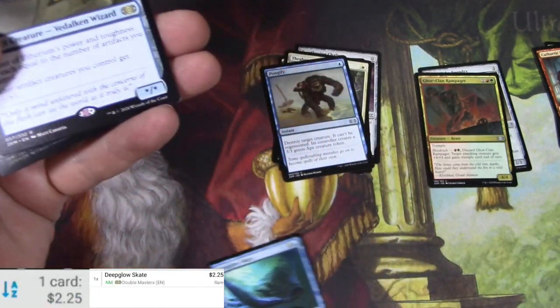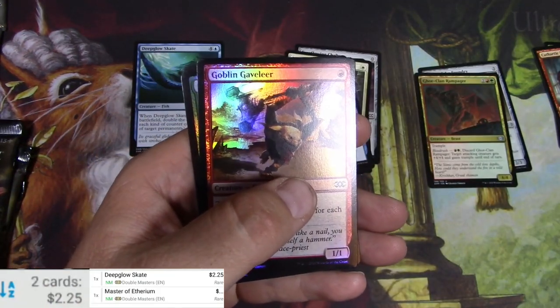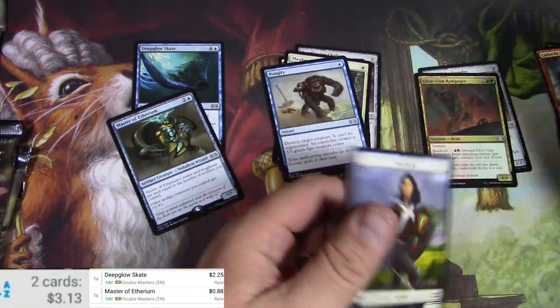Deep Glow Skate — $2.25. I think it was a Commander reprint, so it came down a bit. Master of Ethereum — 88 cents. And a couple of foil commons. Nothing super big there.